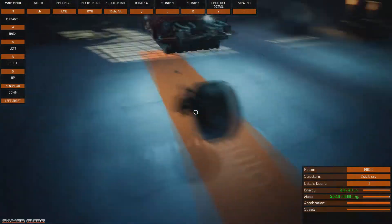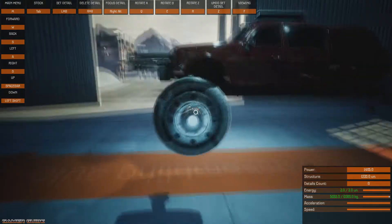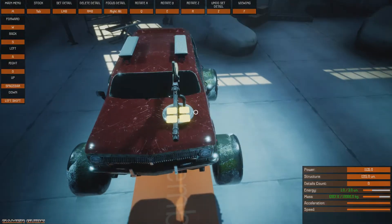This one at least is the right size for the vehicle. But why is it covered in snow and mold? And it's got sparkles on it too — it's like it got hit with a Christmas bomb. We'll go and put those on.